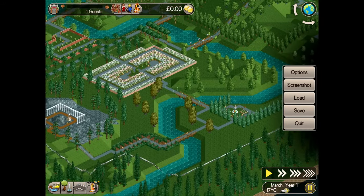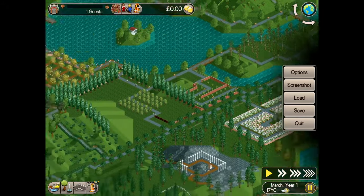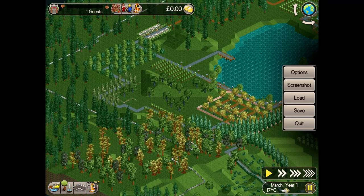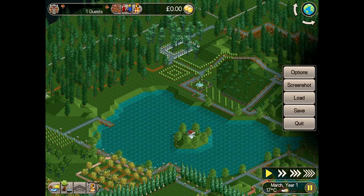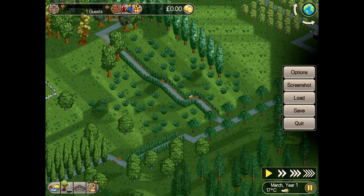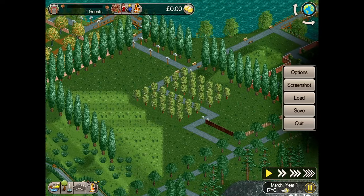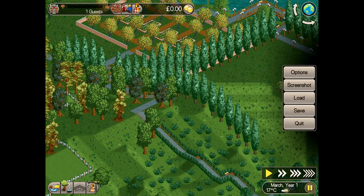One guest has already paid the £1 entry fee. I could close the park and let this guest leave, but unlike the previous scenarios which started with no rides, I'll quickly place some to get the park operating. The other thing worth noting is this is a pay-on-entry park, which always makes revenue generation a bit harder, so that 40,000 maximum loan could come in handy.